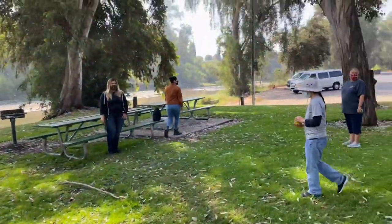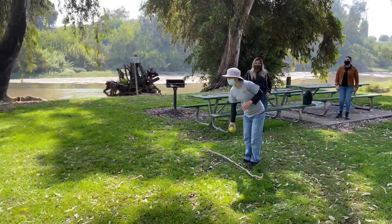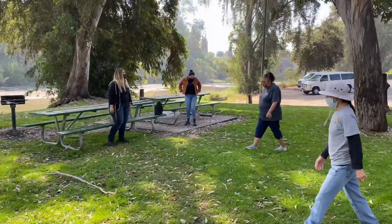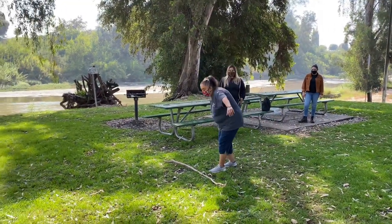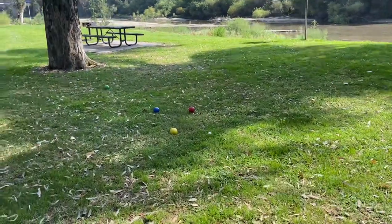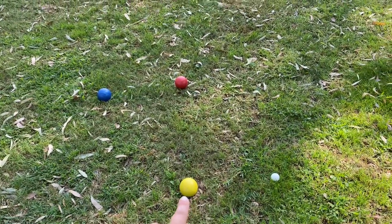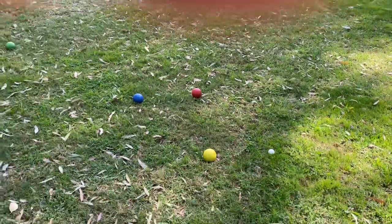That was a good toss. Now team two comes in — good toss. And now Sandy from team two. As you can see, the closest ball would be the yellow one, which is from team two — Loopy's ball. That's the closest to the jack, so team two automatically gets one point.